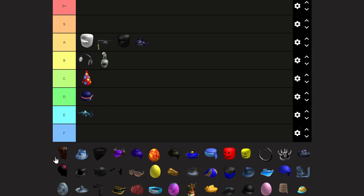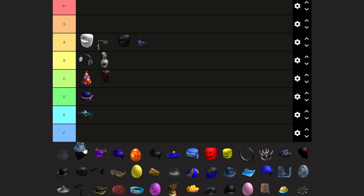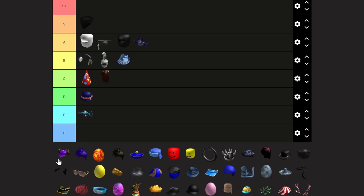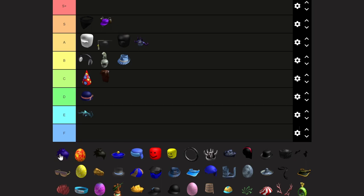Alright, I'm just going to start ranking them fast. So we got this brown hat — C tier, I'm not really a fan of this. We got this blue hat — B tier. Oh yeah, this bandit mask — classic bandit mask, you know you have to go in S tier. The Bloxy Cola hat that makes that noise — S tier. It's purple hair, pretty nice — A tier.